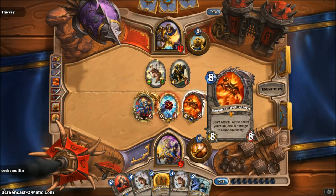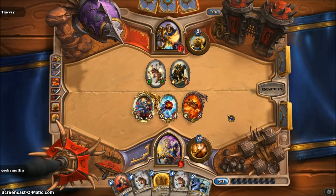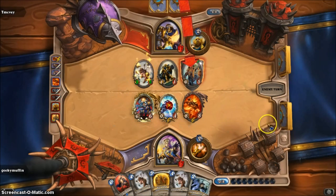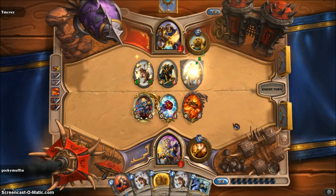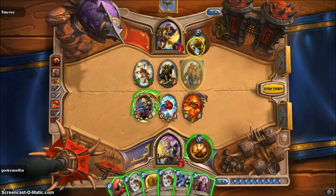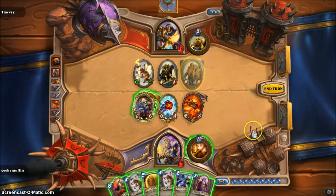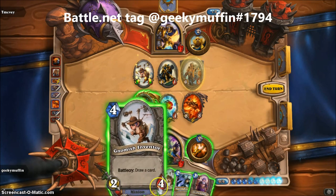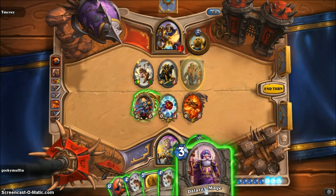At the end of my turn, Ragnaros did 8 damage to a random enemy and it chose one of his minions. Now he has Taunt so I have to attack that minion. Ragnaros's effect doesn't take into consideration Taunt — it will still randomly attack anybody. Now I have 9 mana and a lot of cards. All my spell damage will do one more now. I'm gonna heal myself too. I have 4 mana left — I could either play another minion and draw a card, or destroy his monster.